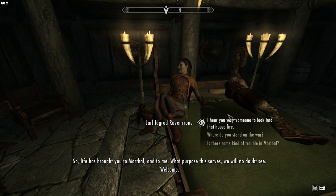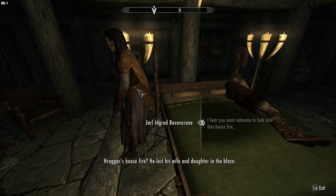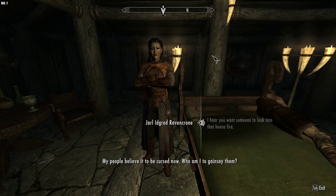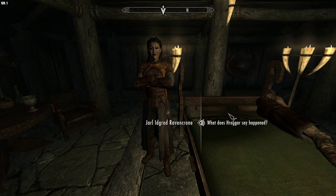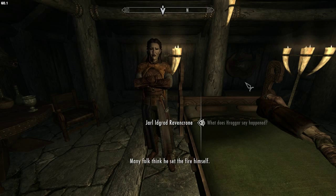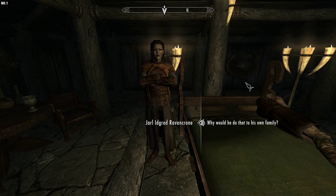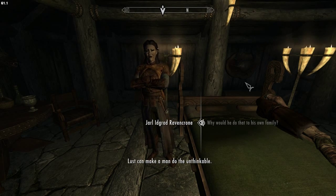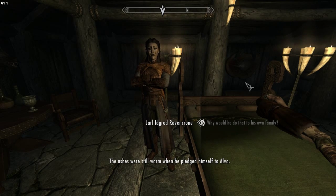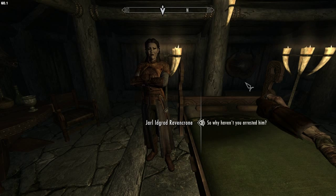Life has brought you to Morthal and to me. I hear you want someone to look into that house — Krogar's house fire? Well, he lost his wife and daughter in the blaze. My people believe it to be cursed now. Krogar blames his wife for spilling bear fat in the fire. Many folk think he set the fire himself. Lust can make a man do the unthinkable. I highly doubt he would burn his family and his little daughter alive just to get with another girl — that's called being insane.